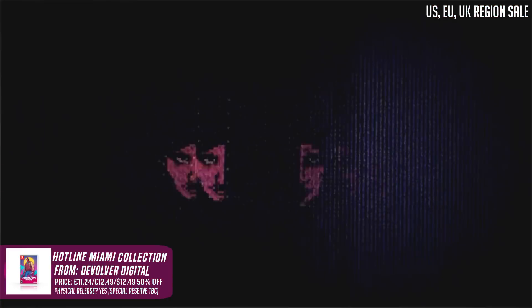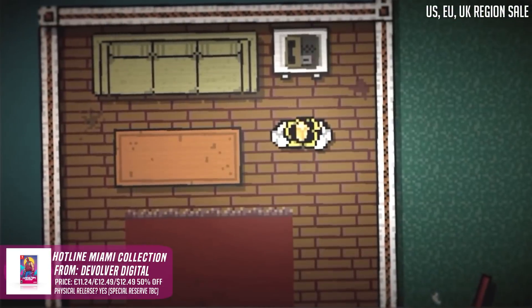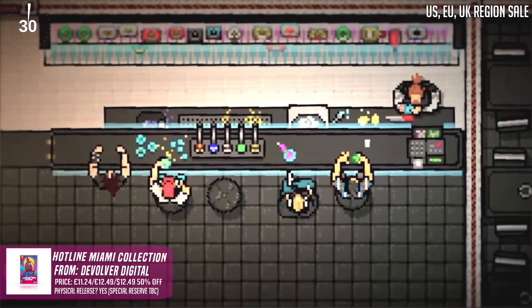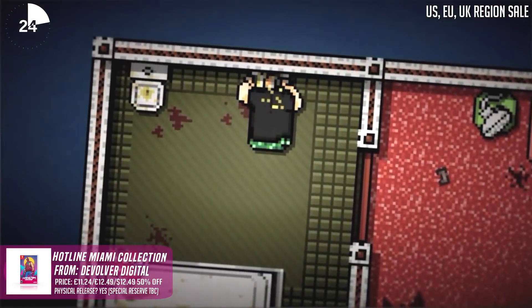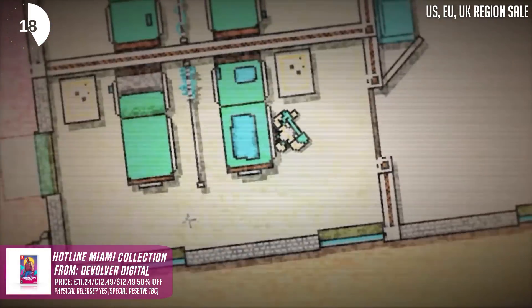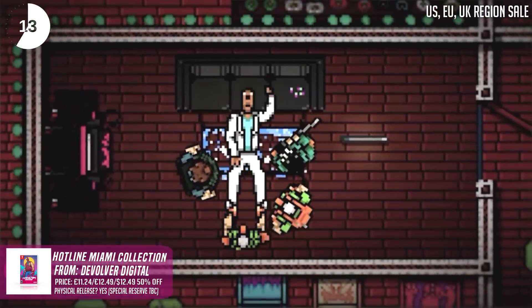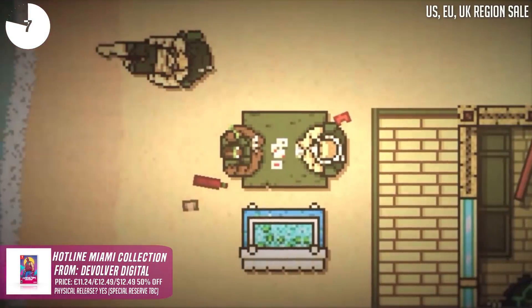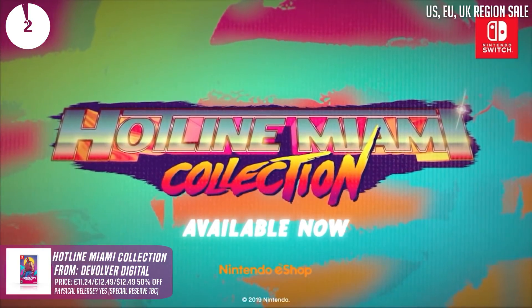Next up, a touch of top-down, old-school, retro-style violence and gore in the form of Hotline Miami Collection — another game from the legends over at Devolver Digital. These top-down, almost retro-style games play out like murder puzzles of sorts. There's a touch of strategic stealth, full-blown shotgun mayhem, and it's all draped over a neon and crimson aesthetic that just looks incredible. They're a touch more linear than the recent sequel we reviewed on the channel, but there's such a sardonic humour to them, and I thoroughly enjoyed the skill-based nature of these titles. At a whopping 50% off, you're getting two big games for a minute price.